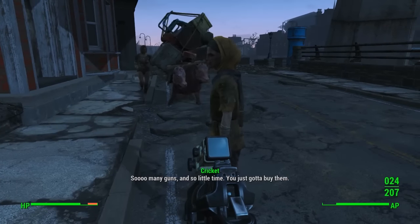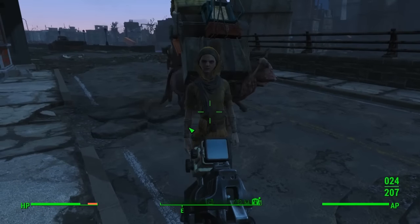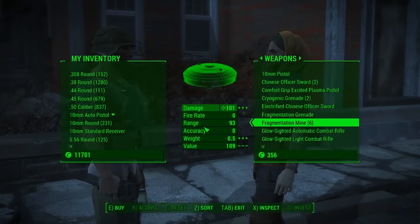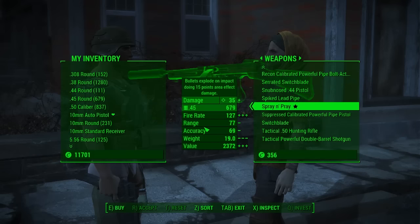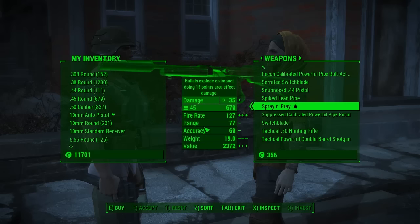I ran down the hill and decided to check out what this person had, and it actually turned out to be a good choice because I bought one of my favorite weapons so far in the game. It's called the Spray and Pray. You can see it has the star on it, which means it's a unique rare weapon. Bullets explode on impact doing 15 points of area effect damage, and it uses .45 rounds.